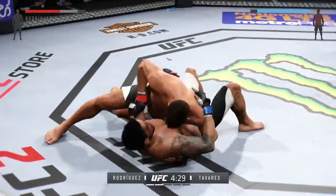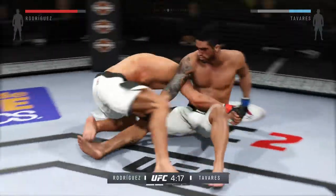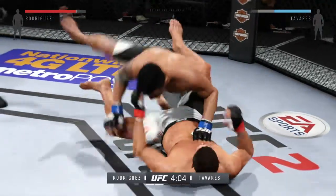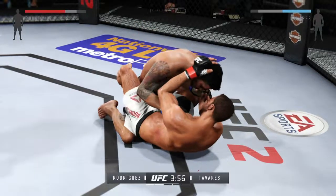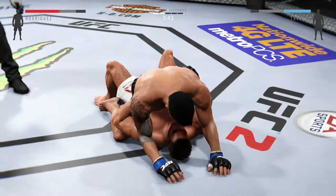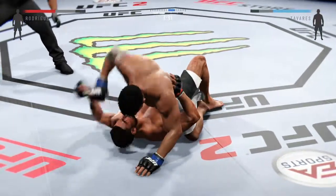Big takedown. He's in half guard. He tries to take the back. He's going to move to pass into half guard, now working from full guard. He got tagged there, and again he's in half guard. Rodriguez with a nice punch from the bottom. He moves into the mount. It looks like he may be attempting a submission. And he's out of the armbar. Big shot from the bottom.